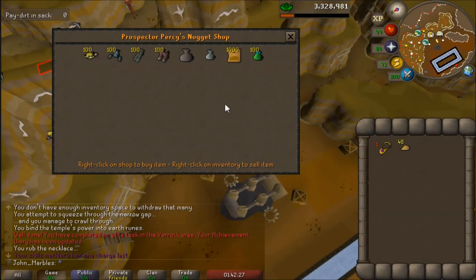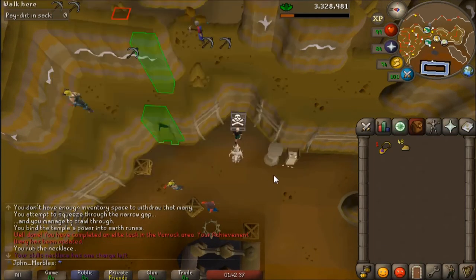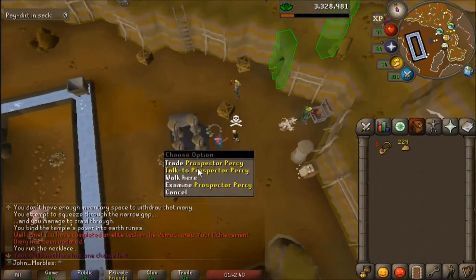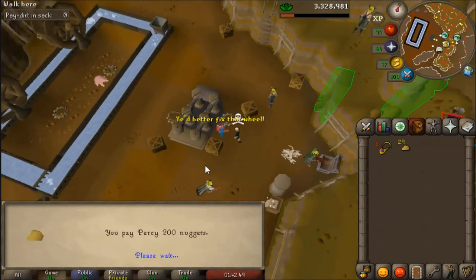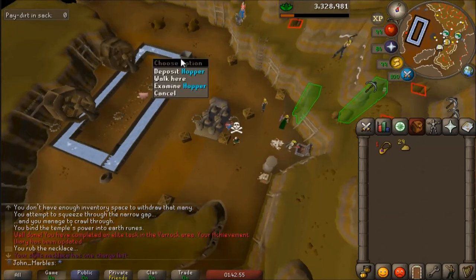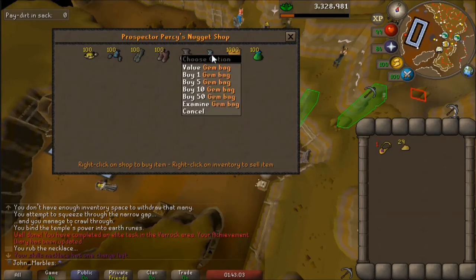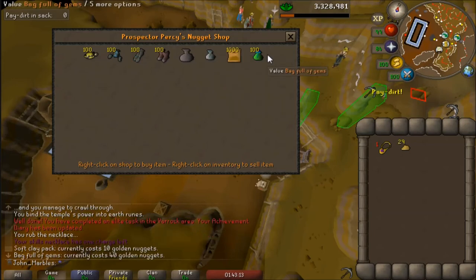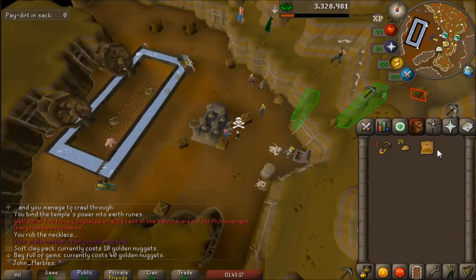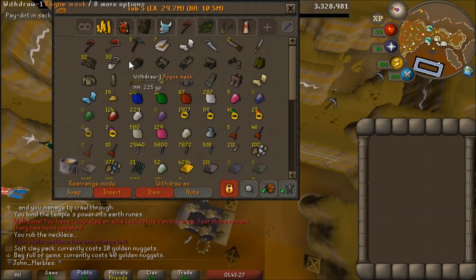I just sold my Prospector chest back to the shop — I wasn't sure if I could do it, but I thought maybe I could. In doing so, I now have enough golden nuggets to unlock the big sack. I also have the coal bag and the gem bag, so I guess I buy soft clay and a bag full of gems. Who gives a crap — I got all the unlocks.